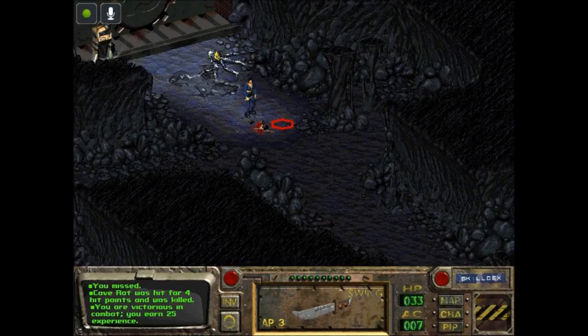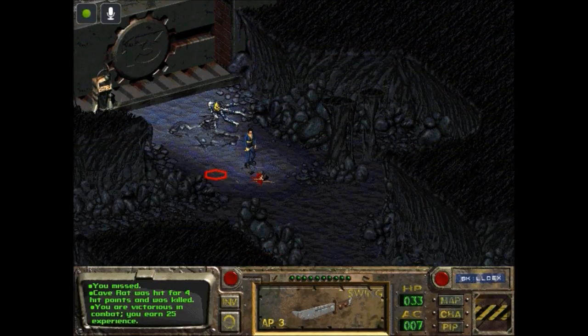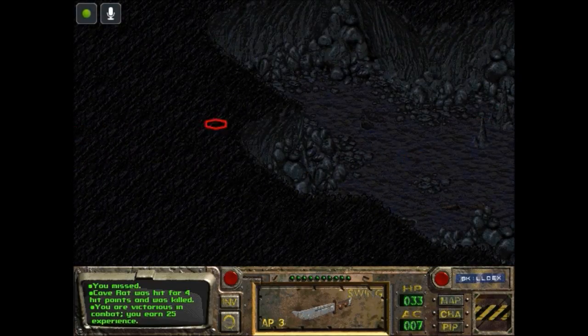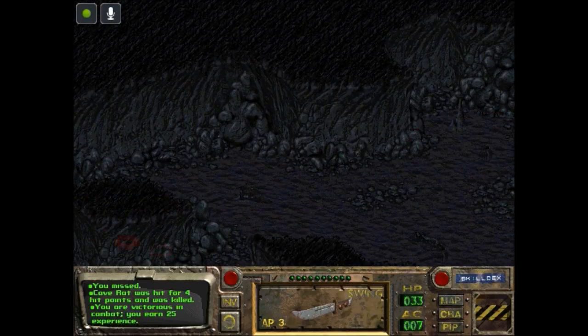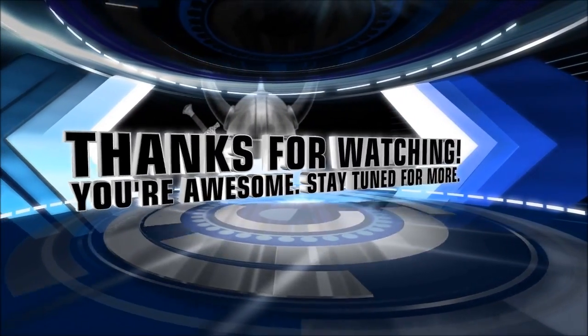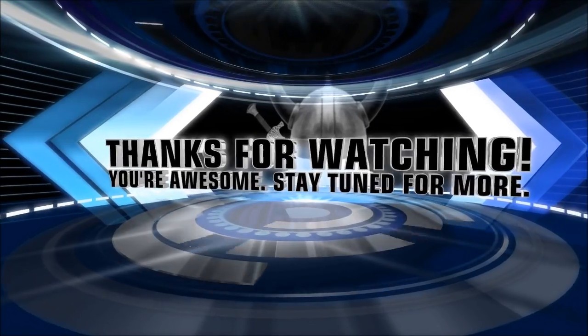You are victorious in combat. You earned 25 experience. I guess we earn 25 experience for any number of these rats, of which there are quite a few. I'm not sure if I want to go around killing all of them — eventually they're going to start running my HP down. But I'm going to end the episode here anyway. Thanks so much for watching, guys, and hope you tune back next time when something actually happens. We will fight more rats and leave this place and see what lies beyond. Thanks again, guys — see you in the next one. And always, seek adventure.